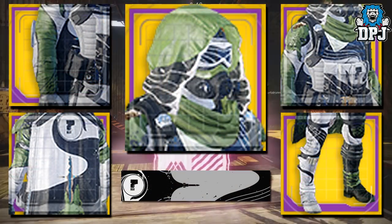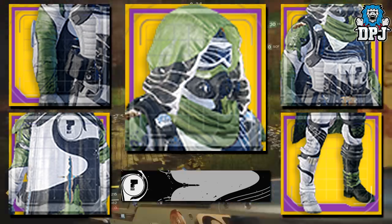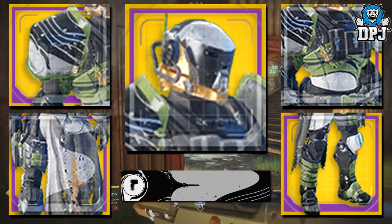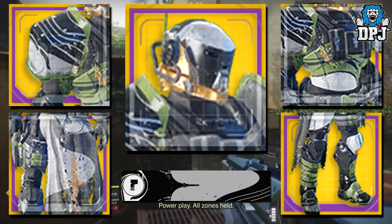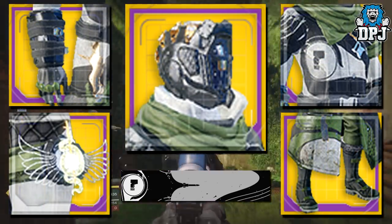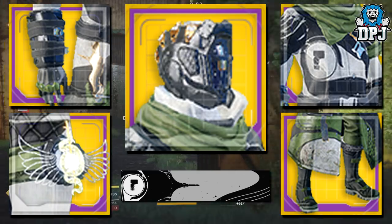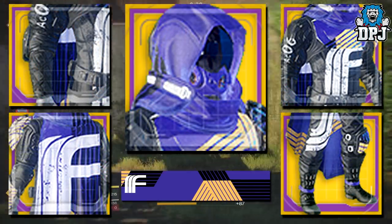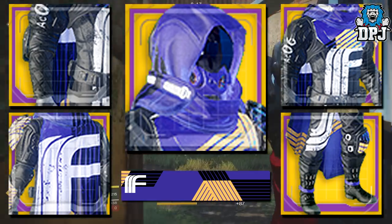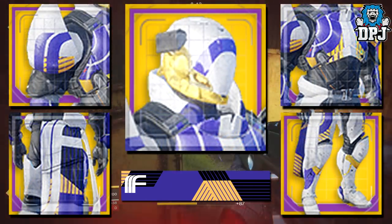As far as I know, there are no new faction rally armors to be added into the game. Armors will be the exact same, but there will be new ornaments for us to chase. On screen now we can see the Hunters, Titans, and Warlocks — New Monarchy, Dead Orbit, and Future War Cult ornaments. So how are these obtained? Well, each piece is locked behind a certain rank, but it's more than just rank — there will be other challenges you will have to do as well.